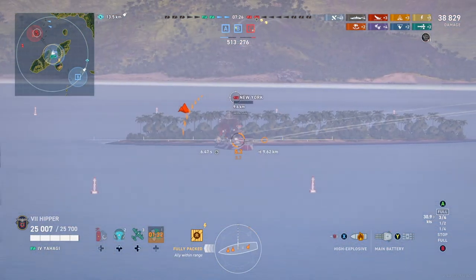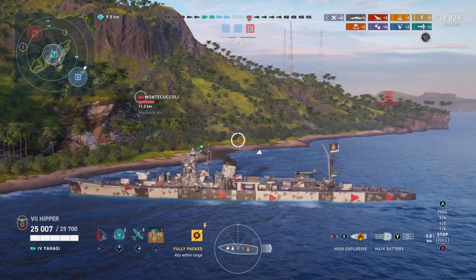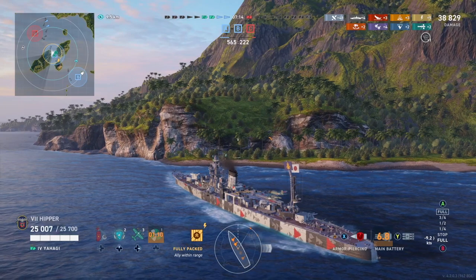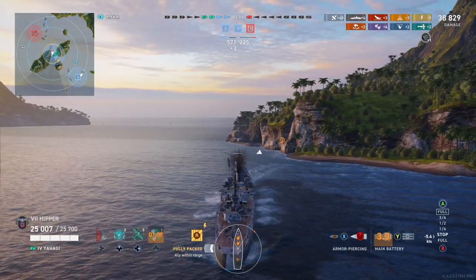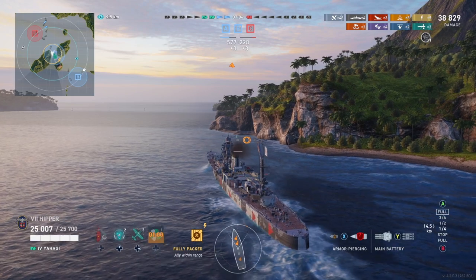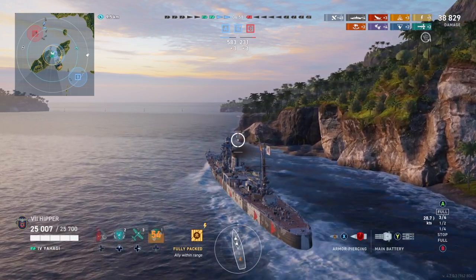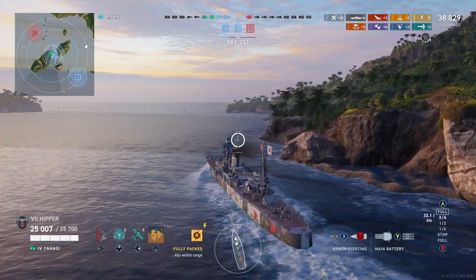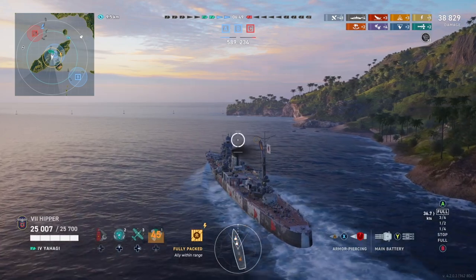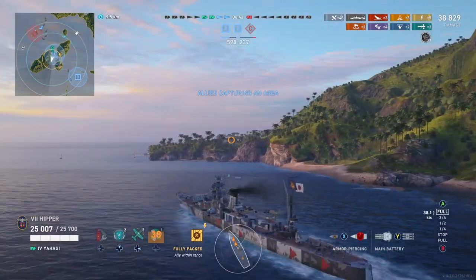I just missed out on a kill assist to Priest — actually it turned out to be Space Monkey — because I had that battleship on fire and was waiting for it to burn out, but such is life. I'm done here now and heading the long way around the island, leaving Priest and Jaxxd to go right around. That way we should be able to catch the last ship in a crossfire. I'm going to be much faster and likely catch this ship first, as he's steaming right towards me to get out of range of our battleship.